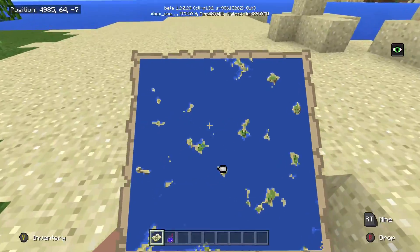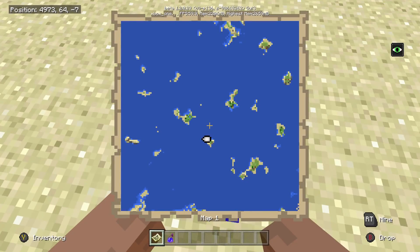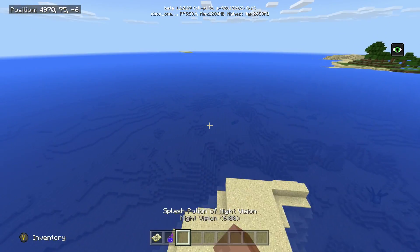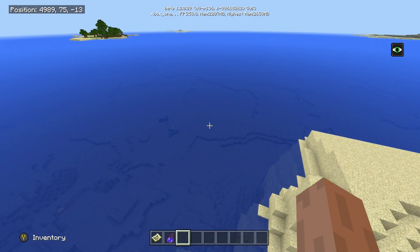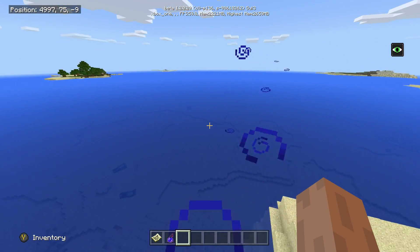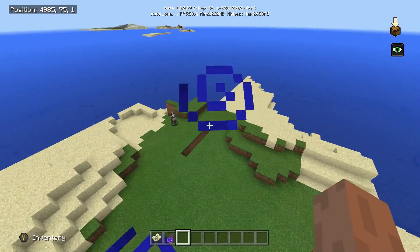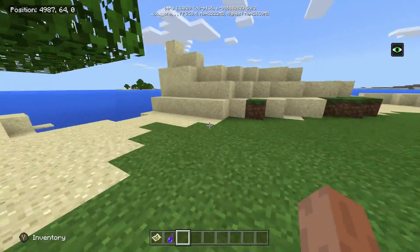This is a really cool seed — I found it just by generating random worlds. This is just the first map and I really didn't do too much exploring. I haven't even explored the oceans, because I've been doing this in a survival world on the Windows 10 version. So if you find anything in the ocean in terms of guardian temples, please leave a comment below with the coordinate locations.